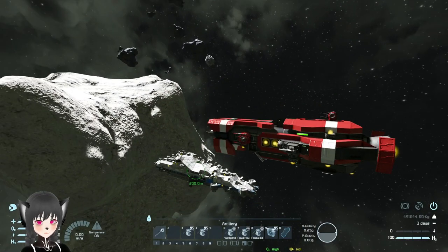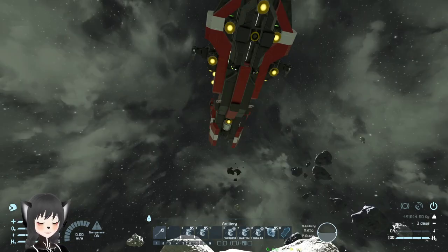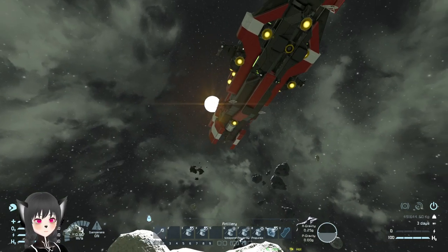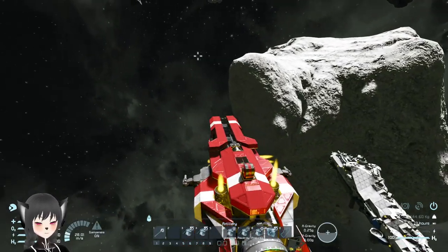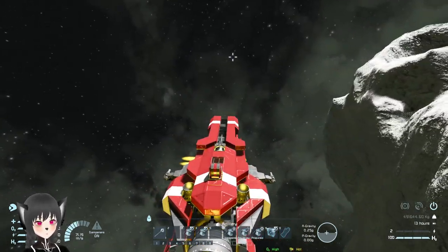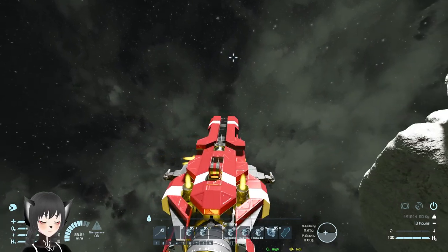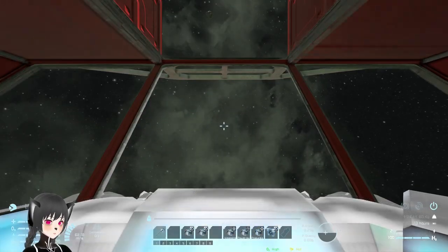Let's fly the ship now. The ship weighs 490 tons, and with six upward small hydrogen thrusters it should be able to fly in atmosphere. The handling is fine — it's not too heavy but it's not too fast either, so it feels just right. The acceleration is decent.